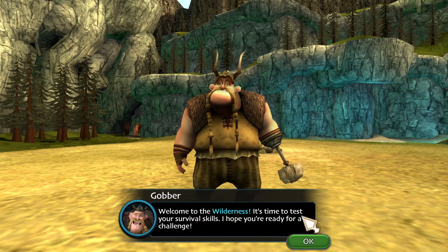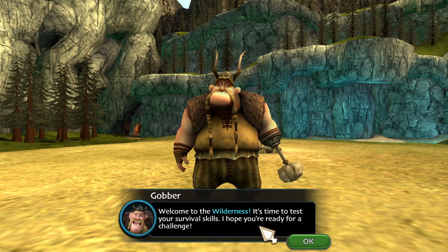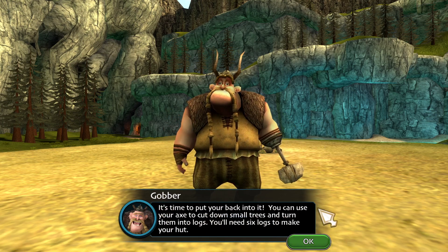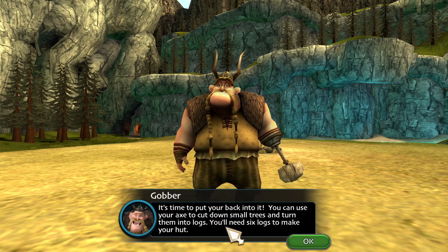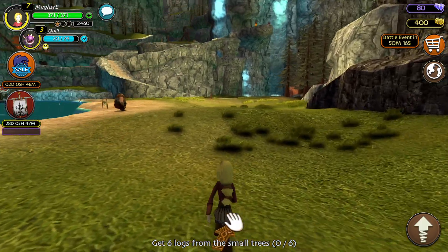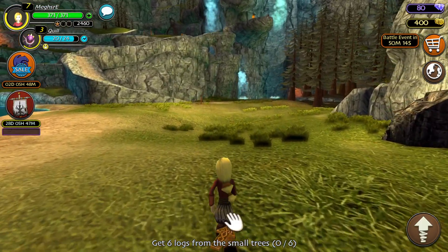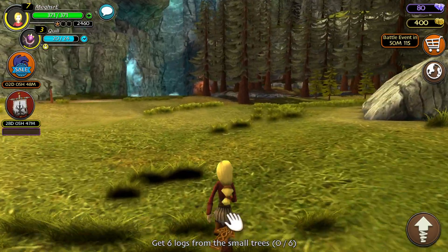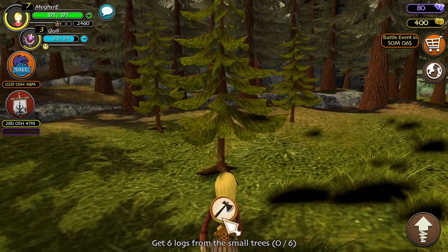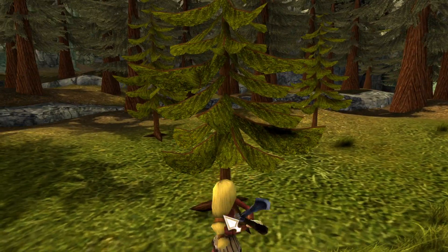Welcome to the wilderness. It's time to test your survival skills. I hope you're ready for a challenge. It's time to put your back into it. You can use your axe to cut down small trees and turn them into logs. You'll need six logs to make your hut. Okay, so that's pretty simple. And plus I know how to do it — I mentioned this in the last video. I've been playing since almost the start of the game.